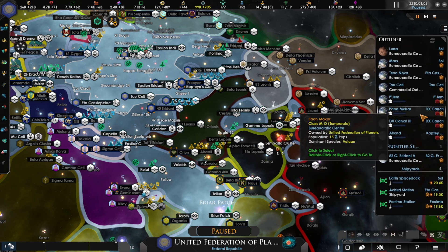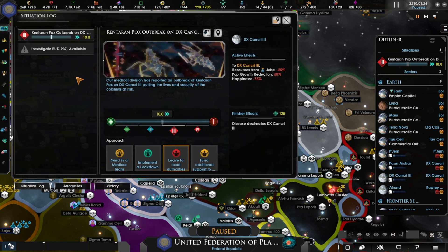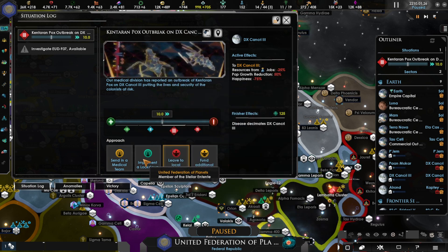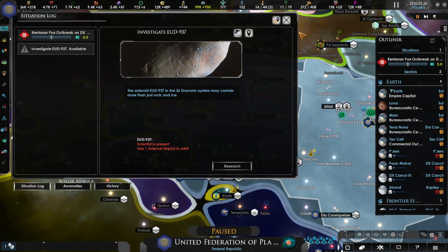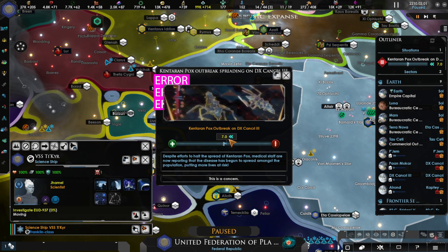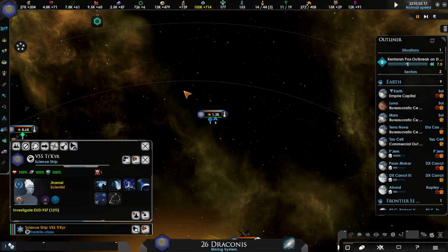Those three are working on stuff now. Let's get all these fleets cleared out — we've got to go deal with the pox as well. Can we send a medical team? They're back and on their way. We'll implement a lockdown too. We need a science ship to go to 26 Draconis. I can see the science ship right there — let's check it out. The situation is bumping up a bit, starting to get there.